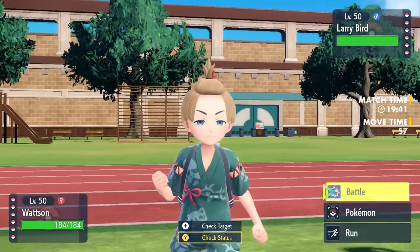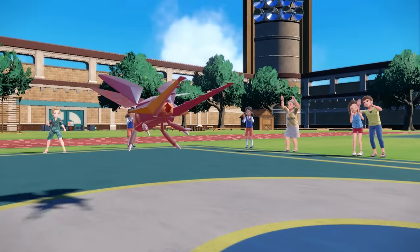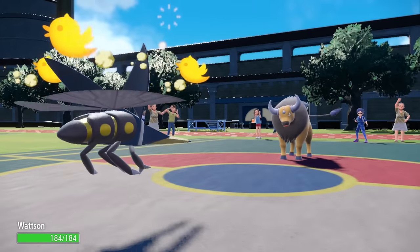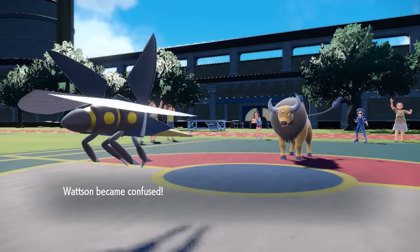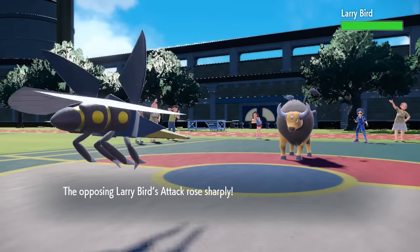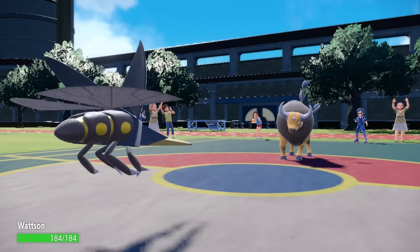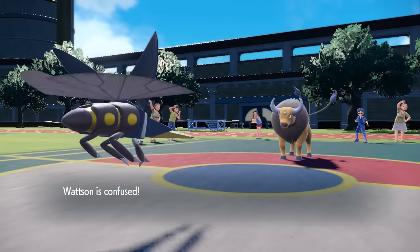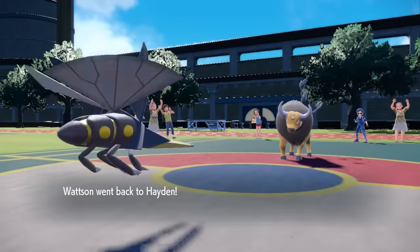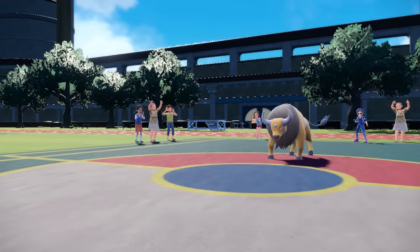Them going for the Swagger on Turn 1 tells me a few things — essentially I know it's going to be a Mirror Herb set. I'm willing to stay in, roll for the Volt Switch knowing it's going to do a lot of damage, and then I should have a mon in the back that can handle this thing. They do land the second Swagger, it Mirror Herbs that boost, and Vikavolt's out here confused. But luckily I break through, go for that Volt Switch which does a whole bunch of damage, and now I can pivot into my best answer — the Stonejourner.